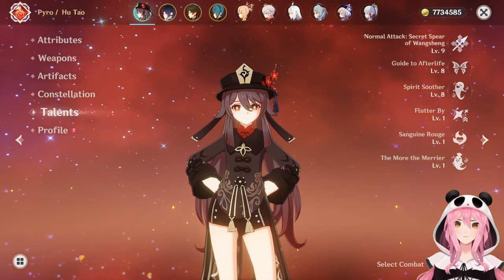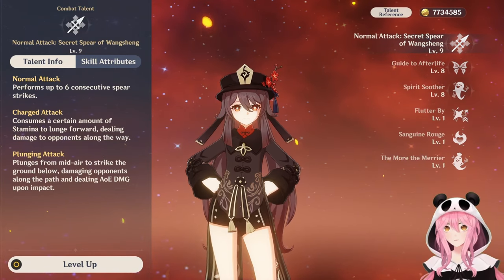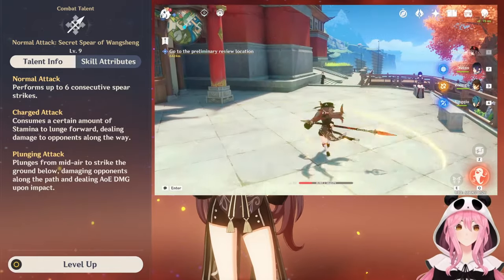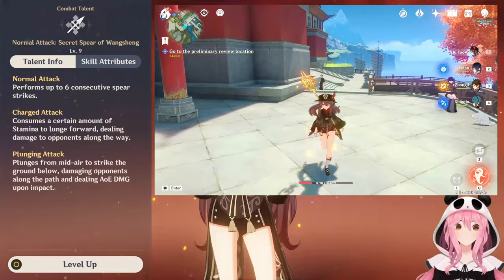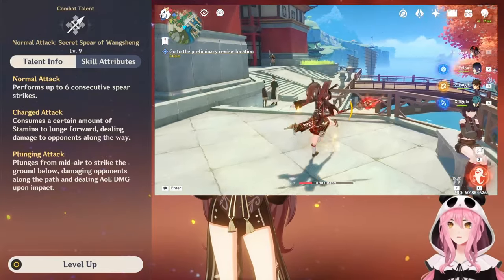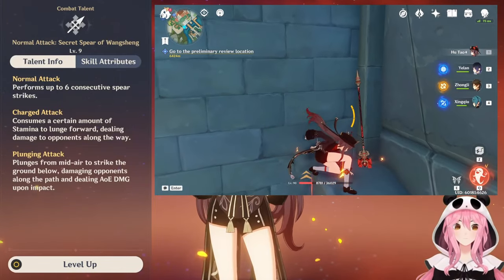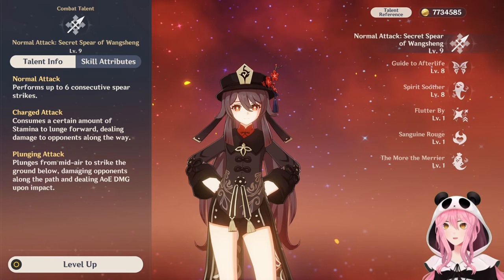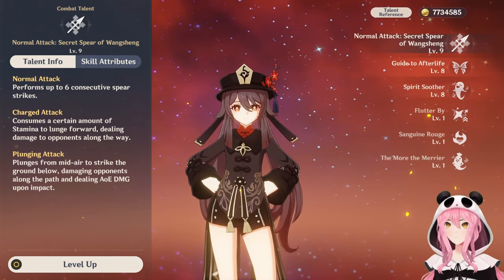Let's talk about what her talents actually do. Her normal attack talent is called the Secret Spear of the Wang Chang, and this is just a very normal standard attack talent. There's no fancy gimmicks here. She does have a 6-hit spear combo; charge attack is the common forward lunge kind of thing that all the spear holders do, and a regular plunging attack.